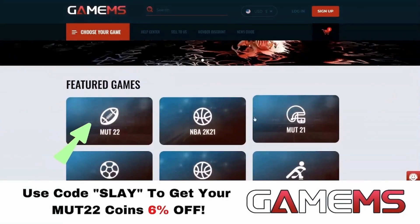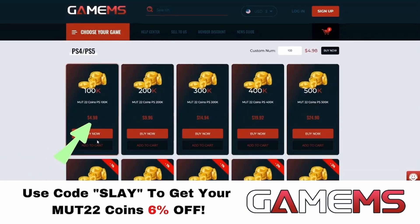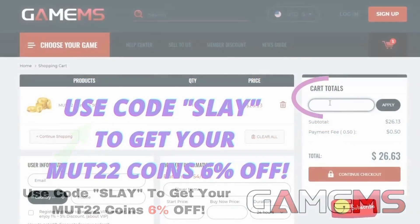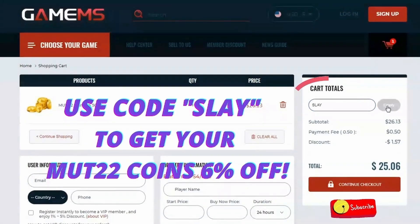For the cheapest Madden 22 coins in the game, make sure you guys go check out GameMS.com. I'm talking a million coins for like $60 — that is insane. Go over there, use code SLAY, get an additional 6% off and build that God Squad.